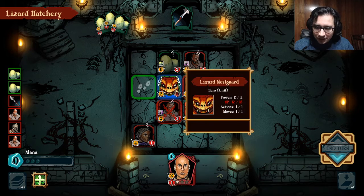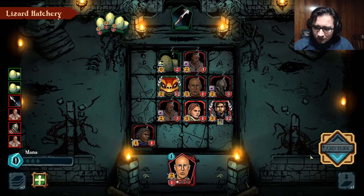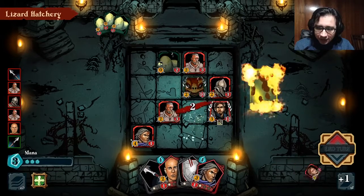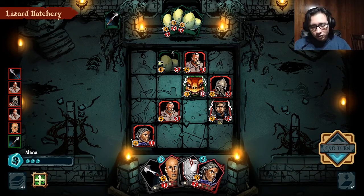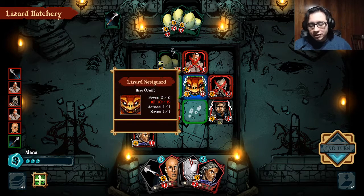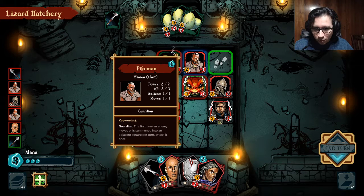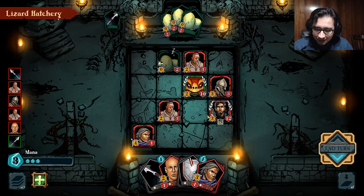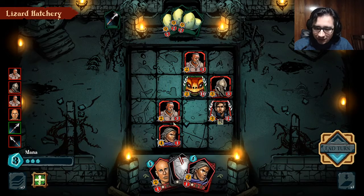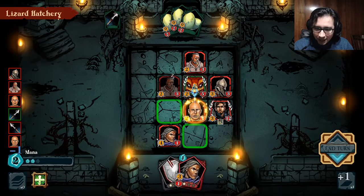We're just going to surround the champion unit, which we need to kill in order to advance to the next stage. I can't do anything else. He killed one of my dudes and took two damage, because this card — if someone moves into their area — they're going to take damage. So the more damage this unit has, the more power for defending. We're going to use this spell and just attack, attack, attack, attack.